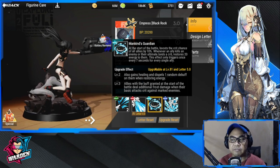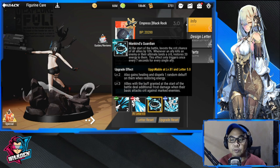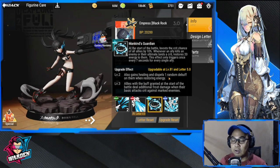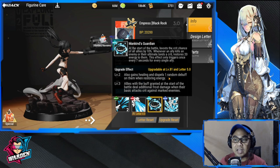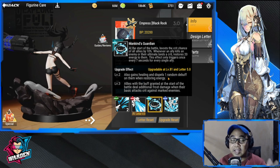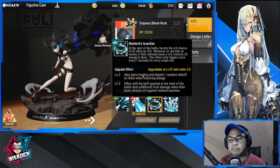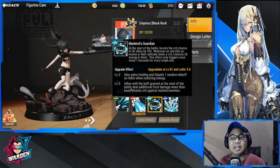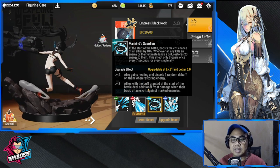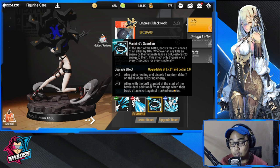The Level 2 upgrade also grants healing and dispels one random debuff — including silence — when she restores energy to an ally. She's very impressive and well-rounded for a specialist. At Level 3, allies with the buff granted at the start of battle deal additional frost damage when their basic attack crits against marked enemies.